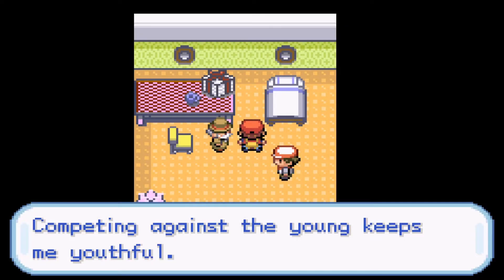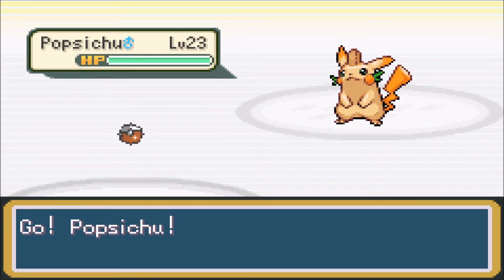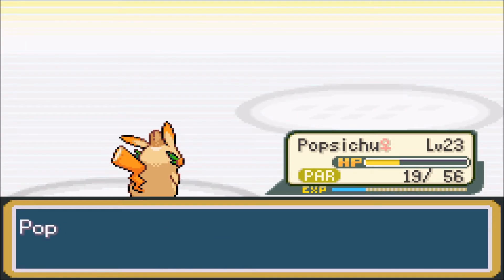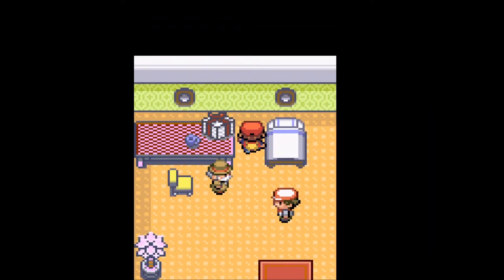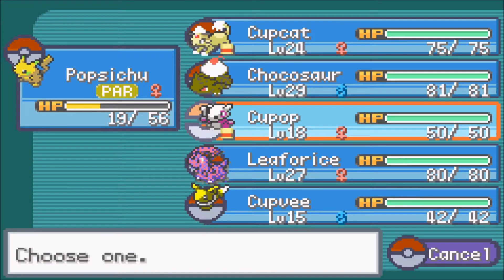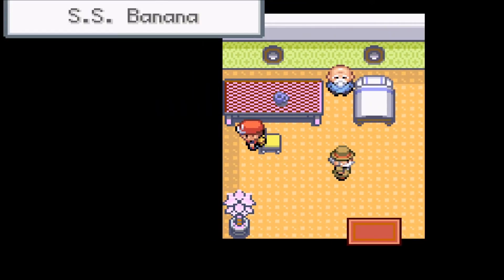Competing against the young keeps me youthful - good for you buddy! That's called Old Not Obsolete - it's a quote from one of the Terminator movies. Popsitude versus Popsitude - I swear I saw Ricicle. Popsitude is now very weak. Orange might be good against Banana but I've never had Banana moves. Super Potion - okay cool. I think I'm going to switch out to Q-pop to get them a few levels. I also need to get the trainer Comfy up as well. Moving on to the next room.